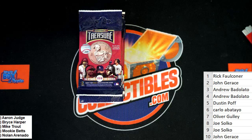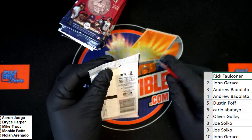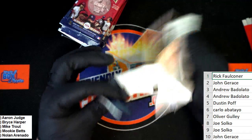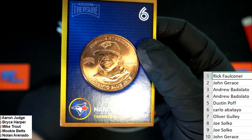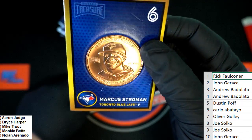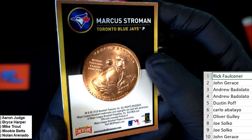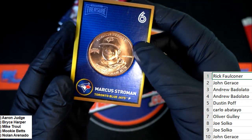Here we go, Rick — good luck to you. Rick's coin is Marcus Stroman. Very nice, not the big rank coin we're looking for, Rick, but a cool coin nonetheless, celebrating the World Baseball Classic 2017 MVP.